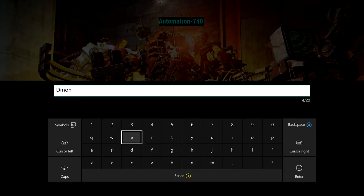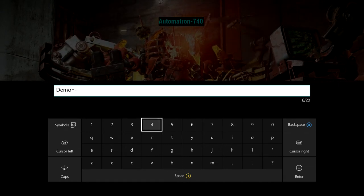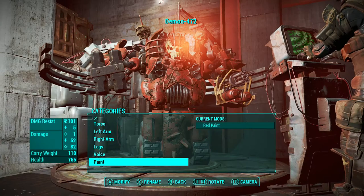Then we named him 'Demon' in the naming section. I like to give them their own personal name, so we went with 472 because I just thought of a random number — I like to go with three digits.